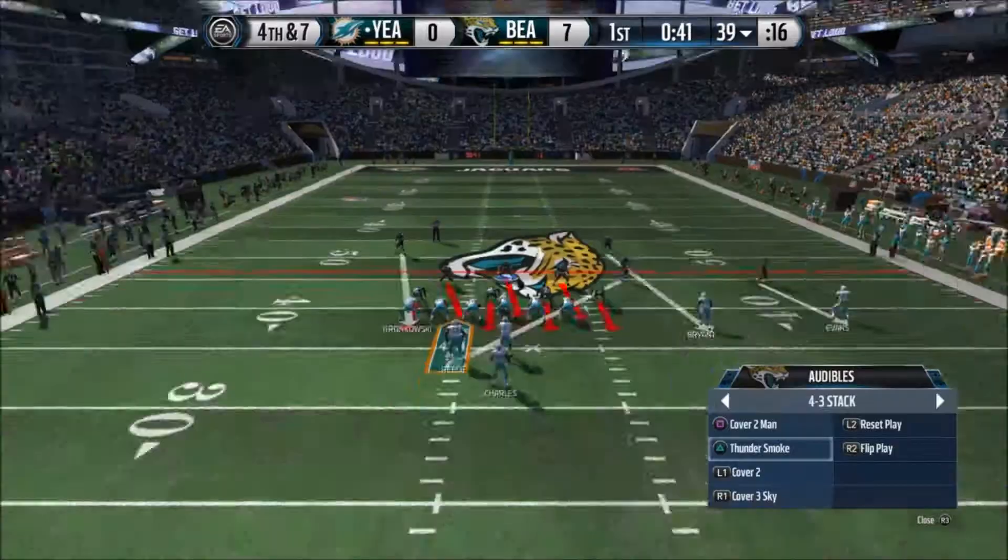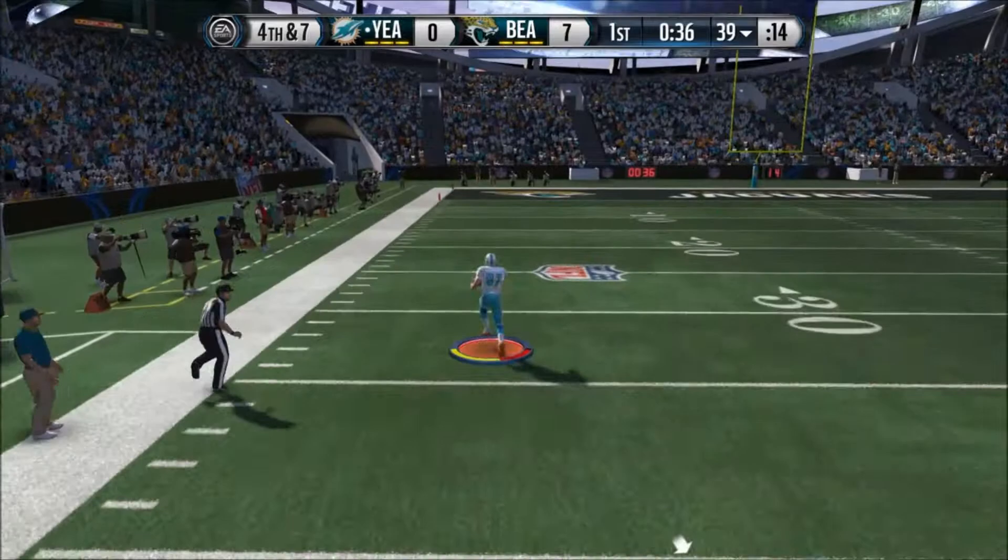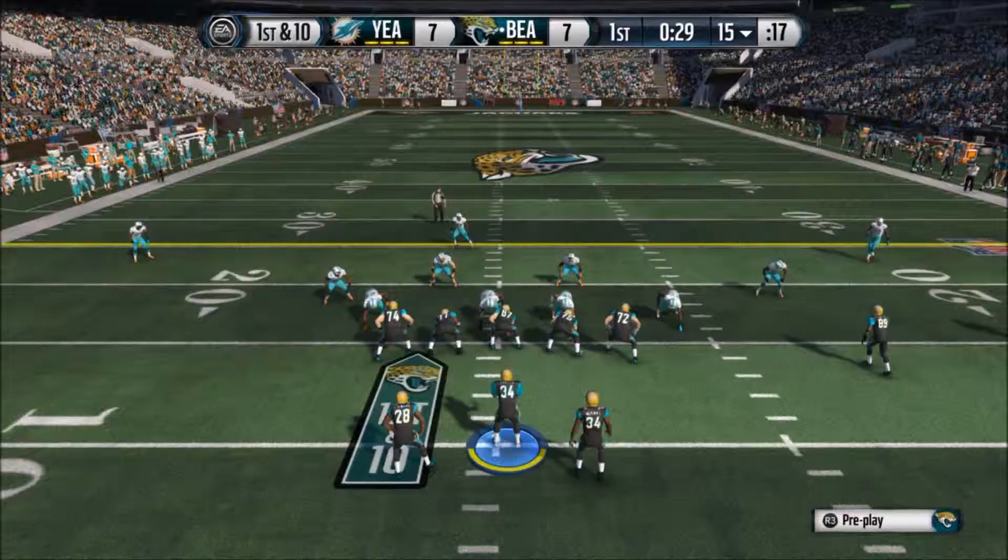Our defense is looking to get another turnover — we're trying not to let him tie this ball game up and definitely want to keep the lead. We send a blitz trying to get to the quarterback, but Gronkowski trips and falls into the end zone for the touchdown, with Gronk celebrating going into the end zone.